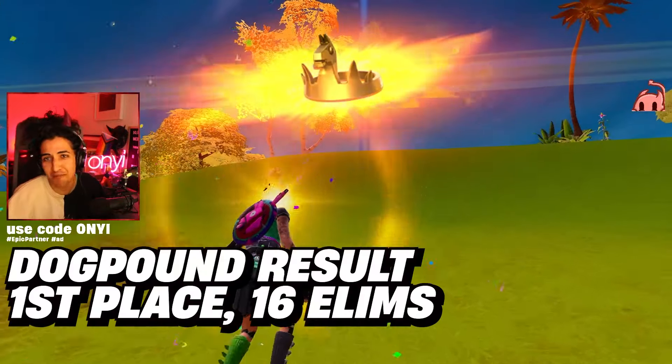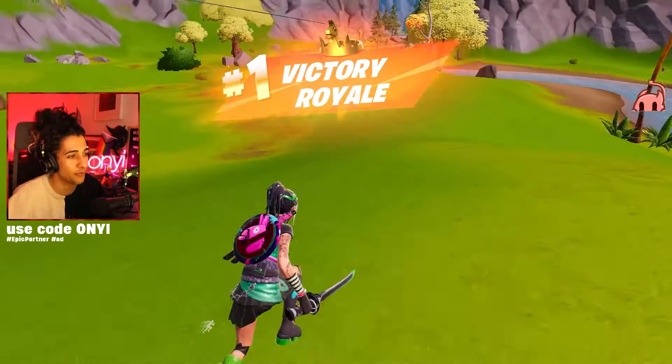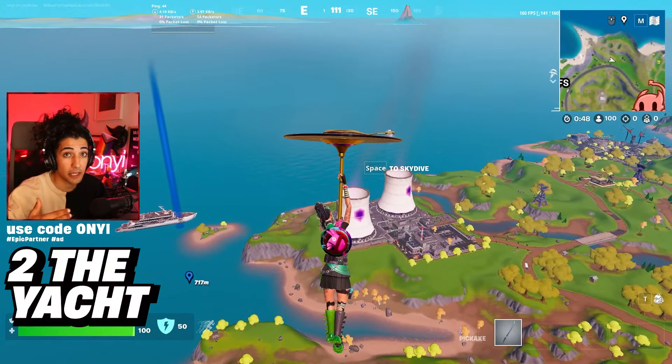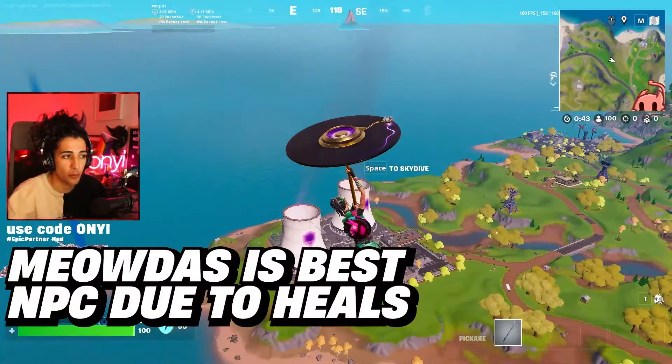You can get wins if you land at the Dog Compound. Moving into location three as previously discussed is the Rig. Now the second best drop location is Meowdis's Yacht. There are two drop spots here that are superior to every other drop spot.